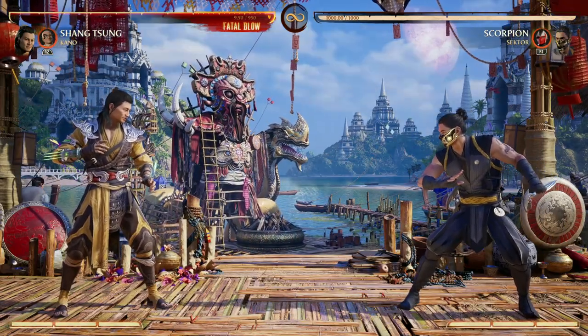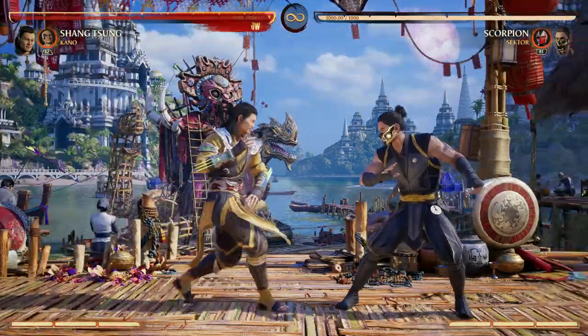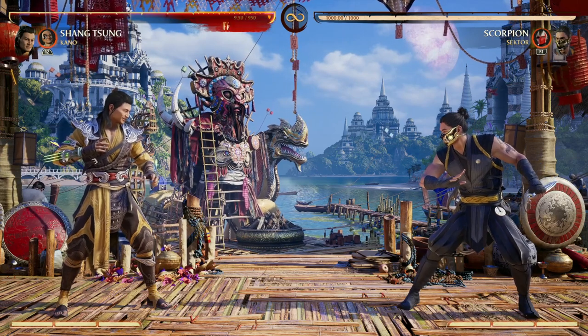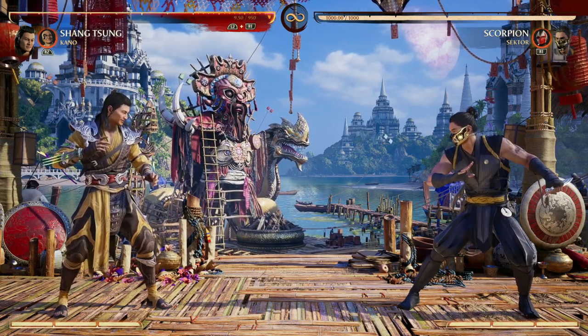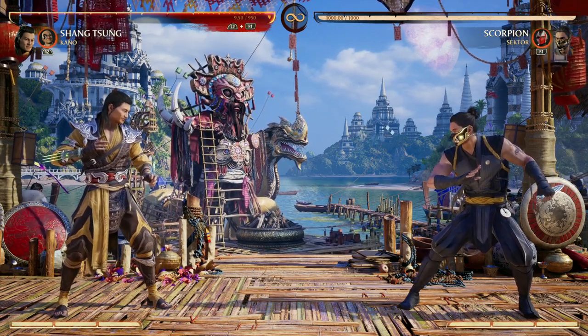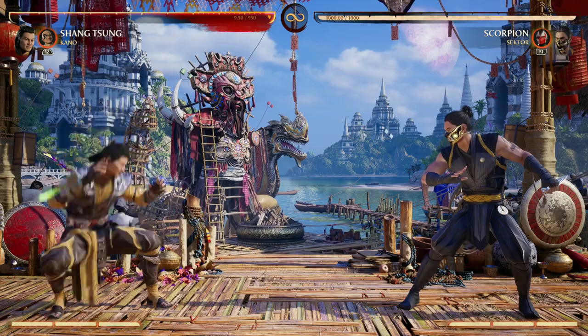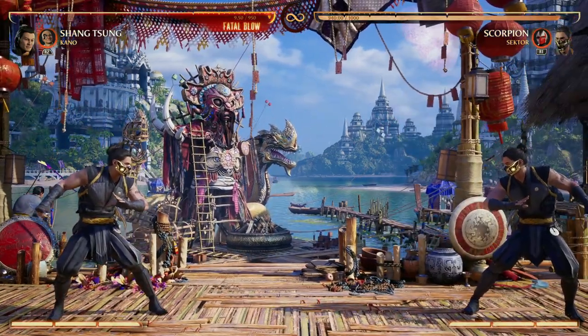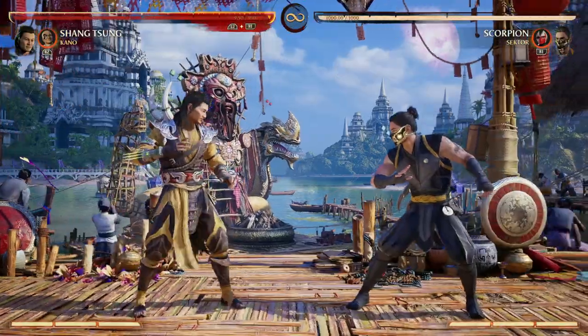I love using Kano with Shang Tsung for similar reasons — we get awesome combo extension. But the biggest reason is actually Kano's laser eye move, because it re-stands our opponent from a falling knockdown, negating their wake-up ability, and putting us at full screen. This allows us to keep up our fireball game and morph into our opponent — things Shang Tsung really wants to do.